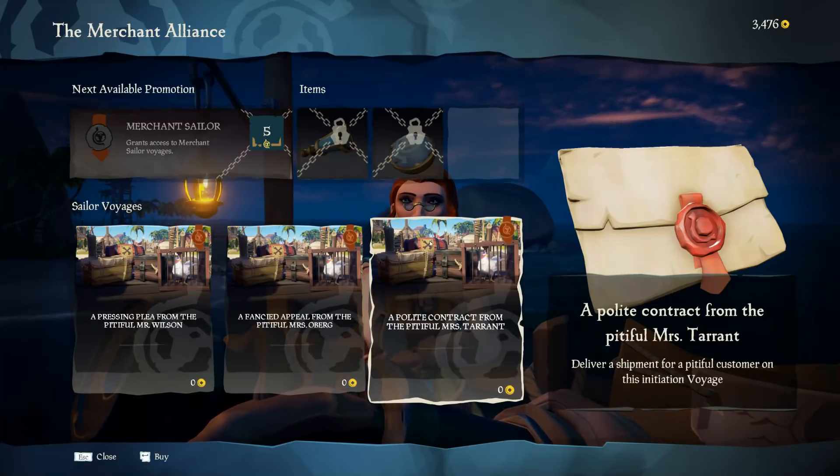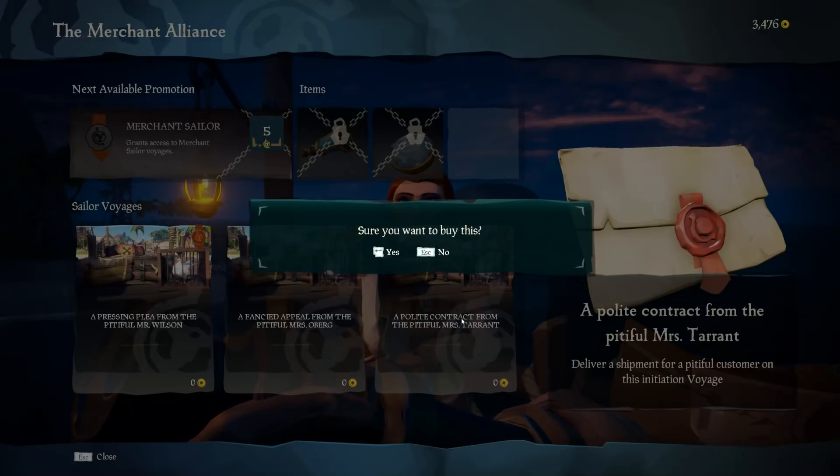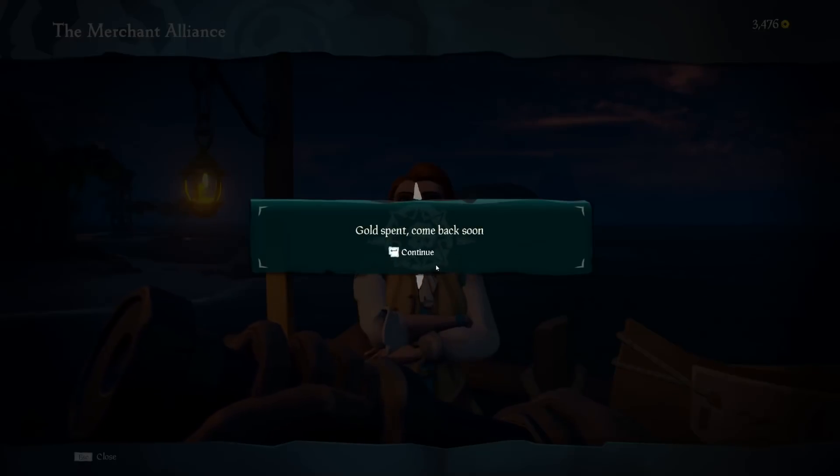The pressing plea from the pitiful Mr. Wilson. A fanciful appeal from the pitiful Miss Orberg. Or a polite contract. Let's do some polite contracts. So it looks like we've got powder kegs, two other chests, and then chickens. A polite contract — deliver a shipment. Yeah, I want to do that.